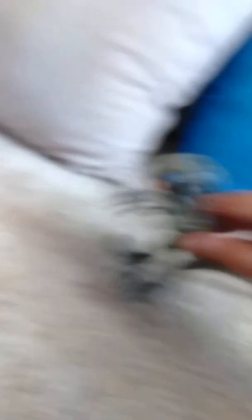It can go like - it really hops at someone. For example, Owen is going to be right there, and then rawr - Blue knocks down Owen to the ground.